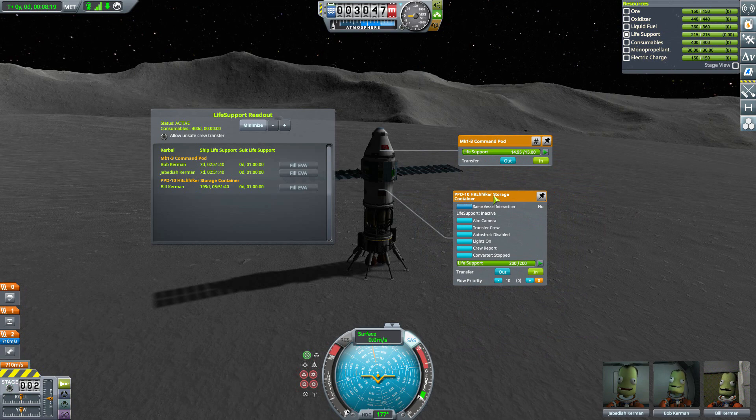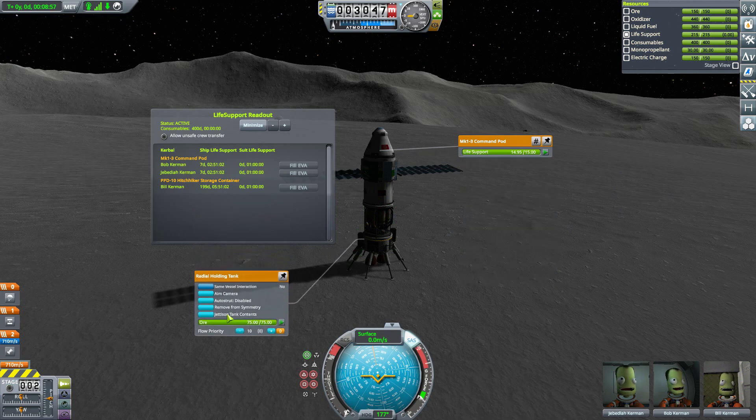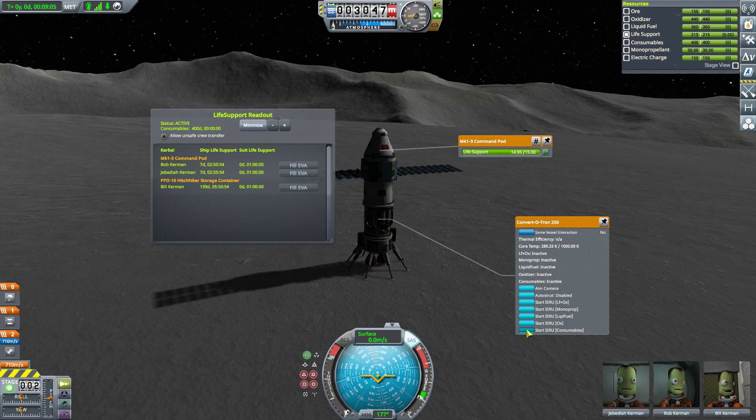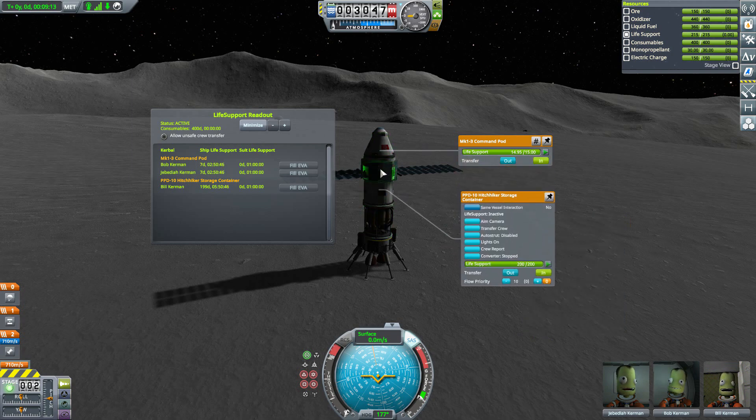You can transfer life support between different containers, and if you dock to a space station or a rover to your base, you can use the transfer mechanic there. You could take a small rover with its own life support that relies on a larger base to resupply it — same thing for orbital missions docking with a larger space station that can produce life support, topping up your shuttle. For any base you'll want a mining infrastructure with ore tanks, then use the Convertotron to turn ore into consumables, and the Hitchhiker Storage Container to turn consumables into life support.